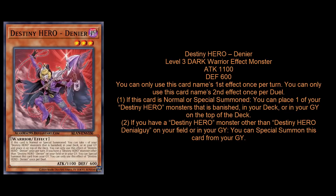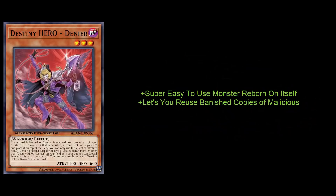The second card is very good as well — Destiny Hero Denier: Level 3, Dark Warrior, 1100 attack, 600 defense. The second effect is a hard once per duel — you don't see that a lot in Yu-Gi-Oh, so when you see hard once per duel, you assume it's a broken effect, and it actually is. First effect: if this card is normal or special summoned, you can place one other D-Hero monster that is banished or in your graveyard on top of the deck. Second effect: if a D-Hero monster other than Denier is on your field or in your graveyard, special summon this card from the graveyard.